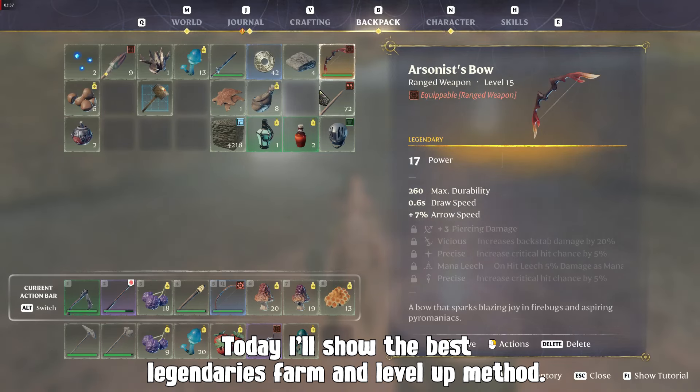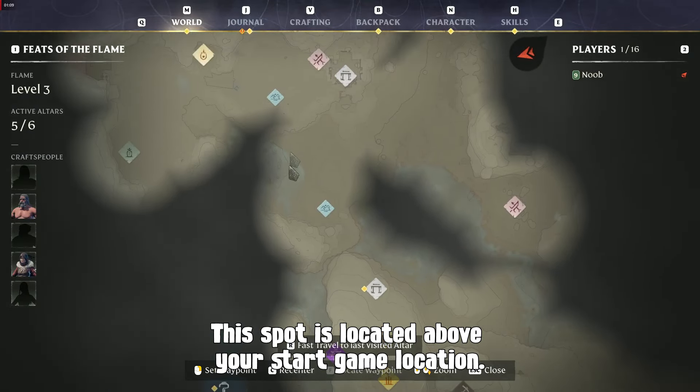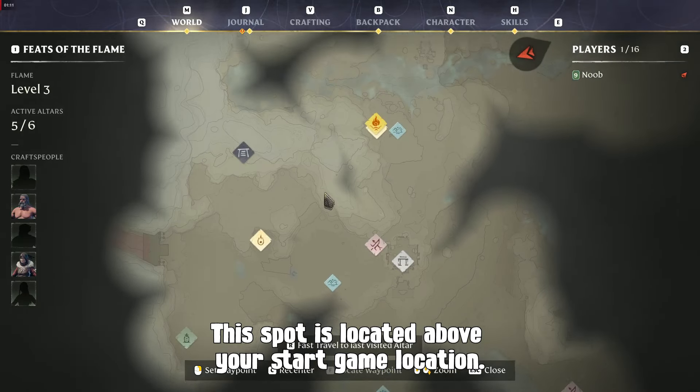Today I'll show you the best legendaries farm and level up method. For legendaries farm you need to find Flame Sanctum. This spot is located above your start game location.